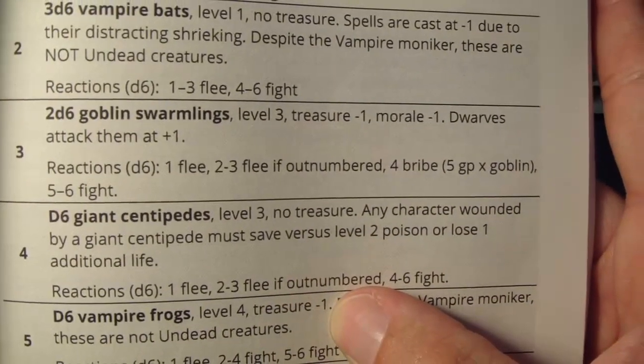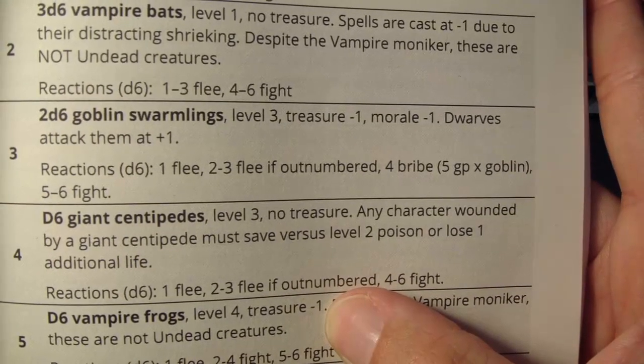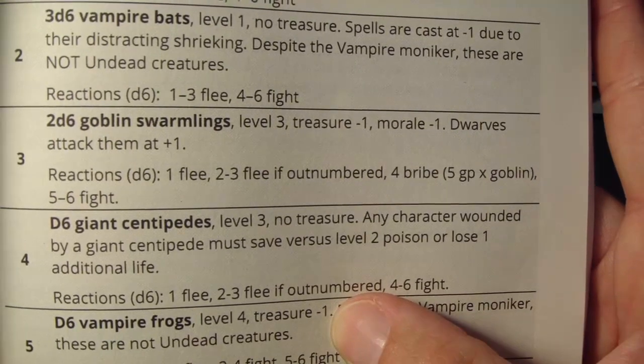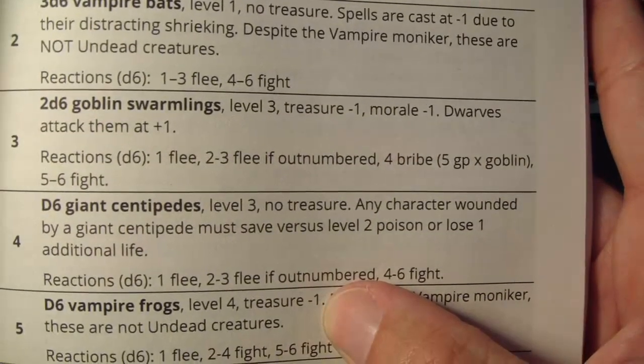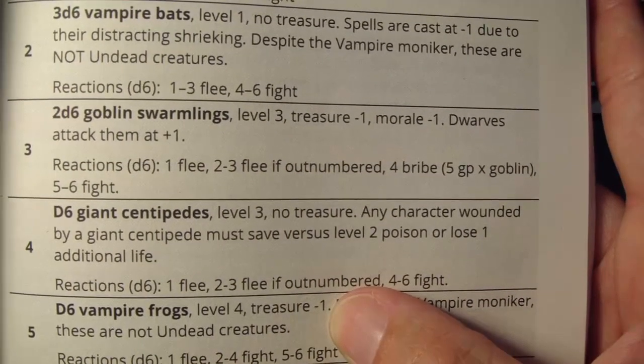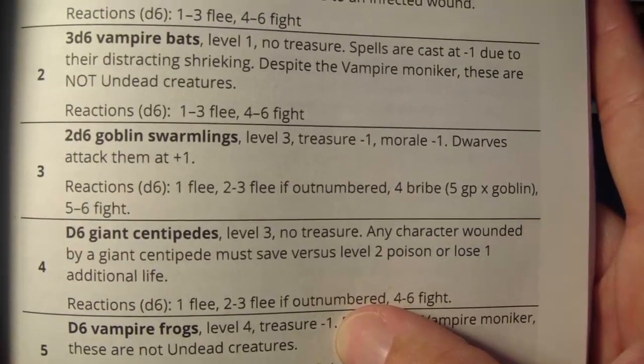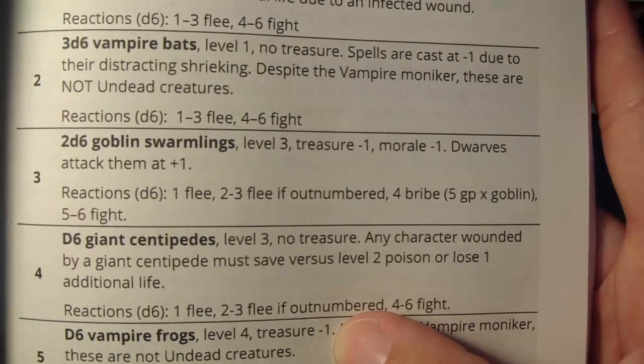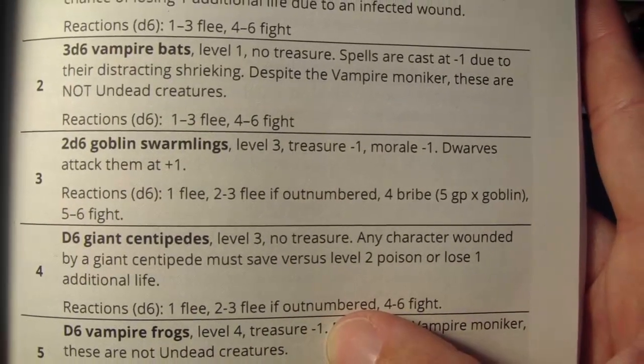Let's check reactions: 1 means flee, 2-3 flee if outnumbered, 4 bribe, 5 or 6 fight. We have a lot of chances here for something nonviolent, which would give us another success toward fulfilling our quest. So let's roll to see how many there are, and then we'll do a reaction roll.